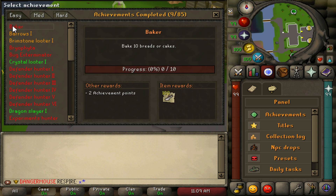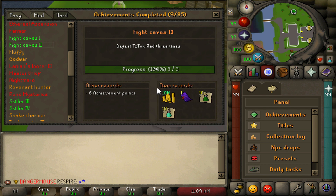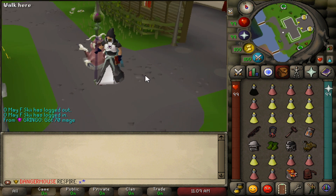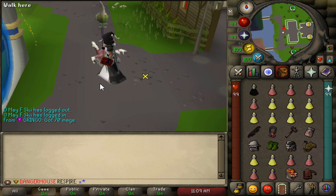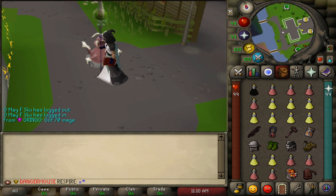Easy ones like baking 10 breads takes under 30 seconds for 2 achievement points, so they're quick to do. I'd also suggest going to the warriors guild to get a defender if you can — I eventually got an avernic defender. That covers the gear setups we'd use for raids.